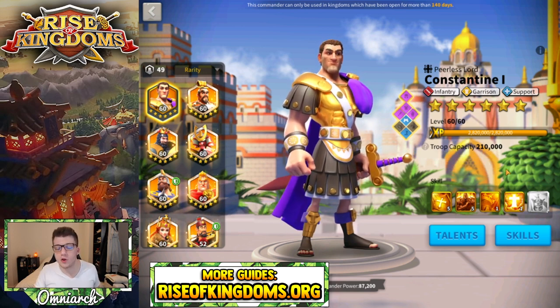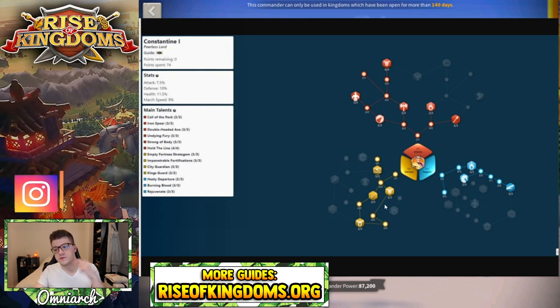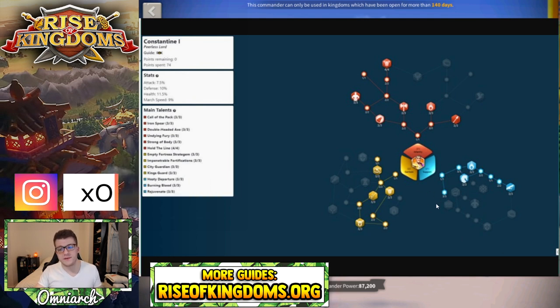Next, let's talk about talent builds. I have five talent builds because Constantine has a lot of different roles. The first build is for countering Attila/Takeda when Constantine is in a flag. It avoids all the skills specific to skill damage since you don't need those talents. It basically maximizes your defense capabilities for normal attack and counter-attack damage.